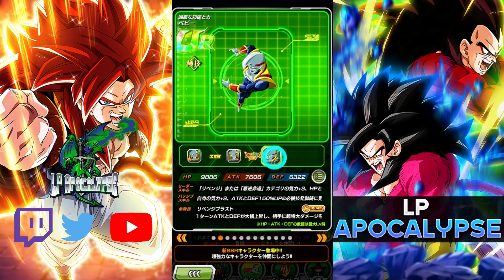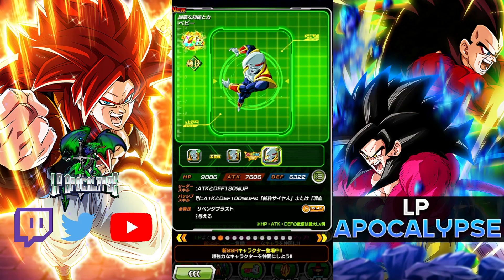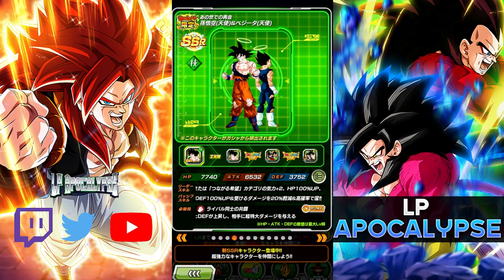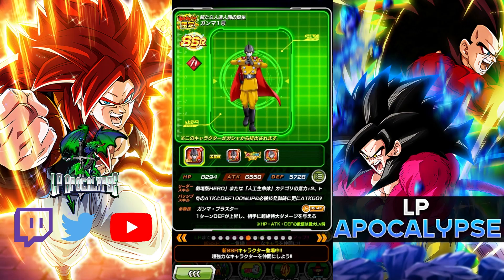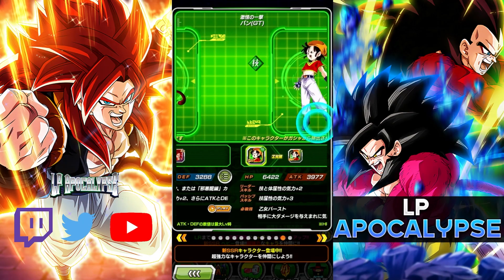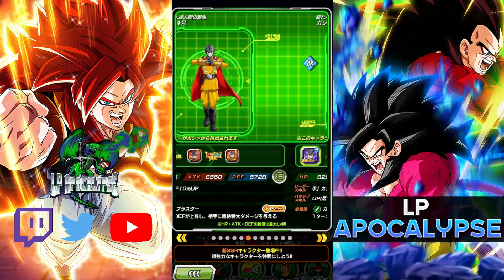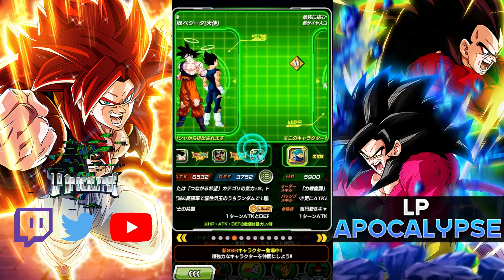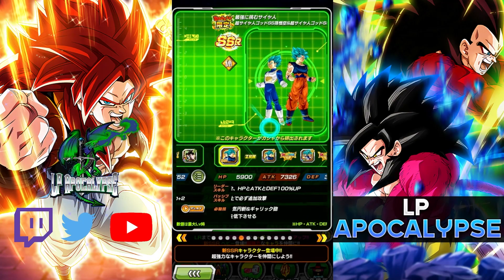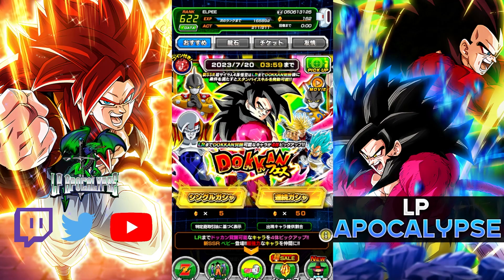Characters on this banner: we also have Baby, who I've seen mixed things on - he can be alright but he's not exactly what was needed to help GT bosses out. We have Trunks and Vegeta, I got them at 69. We got Gamma 1, Gamma 2, Tech Pan, Tech Full Power Super Saiyan 4 Goku, and the INT Gogeta which I need dupes in. He's rainbowed. I don't have Pan on this account. I do have both Gamma 1 and Gamma 2 - I rainbowed them off one banner and got so many copies.